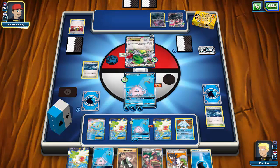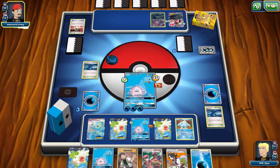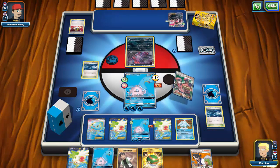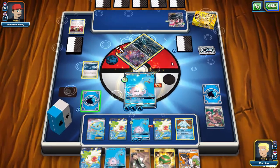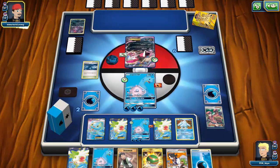My opponent unfortunately still has nothing — they'll Shaymin back into hand and probably promote the baby Yveltal. I play Pokemon Ranger so I have access to it later, then Blizzard Burn to knock out the baby Yveltal and take my third prize. I get another water energy and start powering up Regice in the background — that would stop Yveltal cold if both Lapras somehow got knocked out. I'm in a phenomenal position; my opponent has gotten absolutely nothing going. I'm not going to delude myself that Lapras has a good matchup against Yveltal Garbodor — they just got a very slow start.